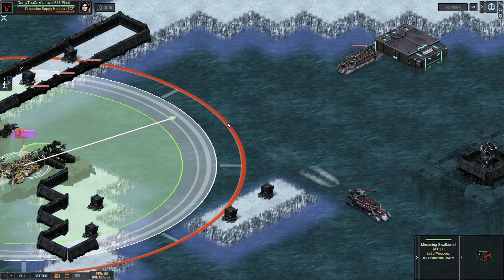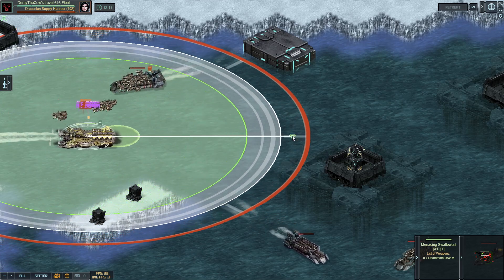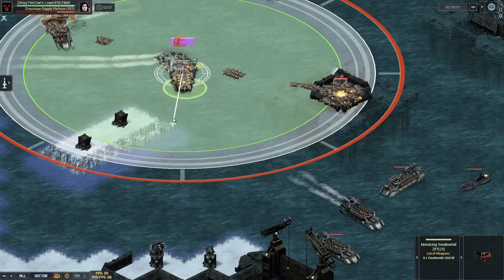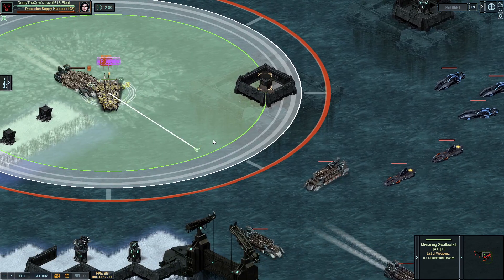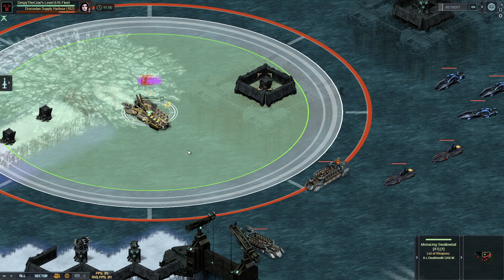Now, I should mention, as I have in a few build videos, that the flagship is a high evade ship. This is because all these different missiles have Kingkiller, which means they target the ship with the highest health, which is a little bit annoying, but it does work out pretty nicely in this target if you build it high evade. If you don't, you're a little bit out of luck.